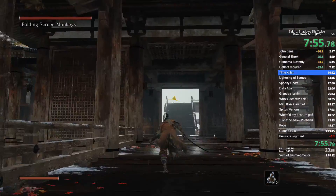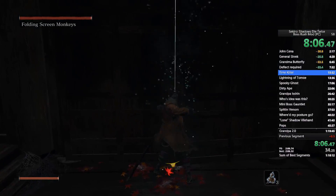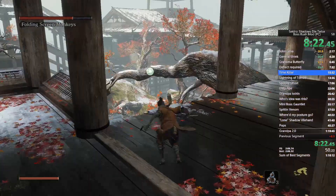You want to run through the waterfall, go down the hole, come to this door, and open it — that's the very first thing you want to do. Because chances are the purple monkey will come down here, and you do not want him to see you — it's just way more of a pain that way.